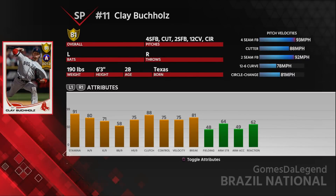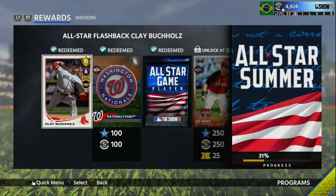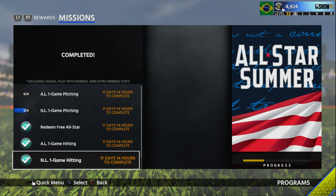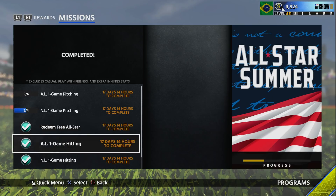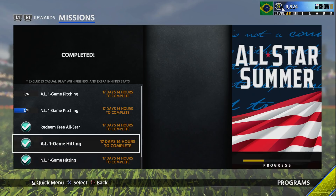His pitches are actually really good — he's got a cutter at 12.6 and a circle changeup. This card actually looks really good. His perennials might not be the best, but his pitches are great. Then you do have submissions — I already completed some of them. This is AL one-game hitting and NL one-game hitting, where you had to get 10 runs, 5 extra base hits, and 3 stolen bases in one single game with all American League hitters — not really too hard.